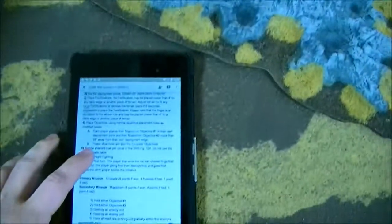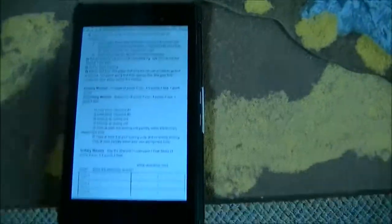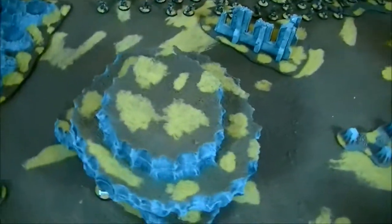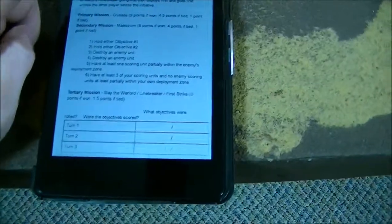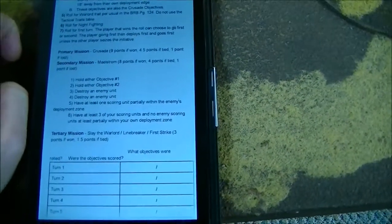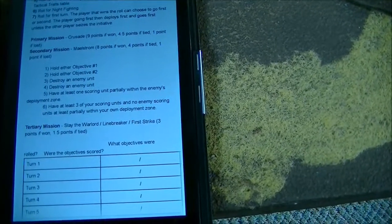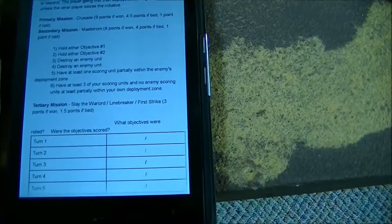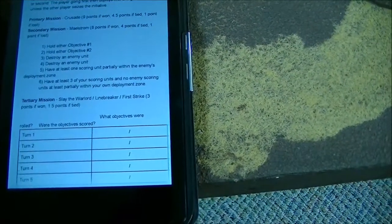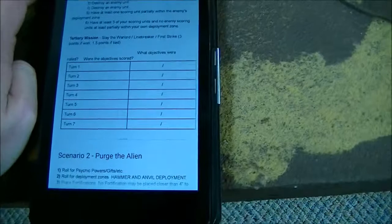We're playing one of the scenarios from our upcoming tournament Capital City Bloodbath. The primary is Crusade with two objectives per player. For secondary we're using modified Maelstrom, similar to the Bay Area Open and ITC format - every turn we roll 2D6 rerolling doubles. One and two is hold objective one, hold objective two, three and four is destroy an enemy unit, five is getting line breaker for that turn, and six is to have at least three scoring units in your deployment zone with no enemy units. For tertiary we've got slay the warlord, line breaker, and first strike - which is like first blood but either player can get it by killing something in their first turn.